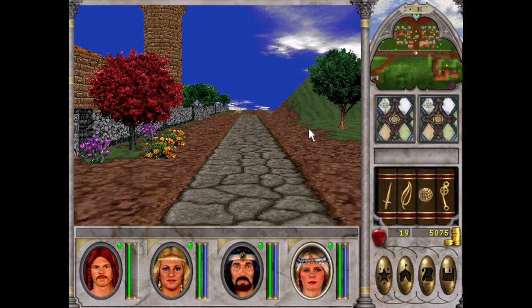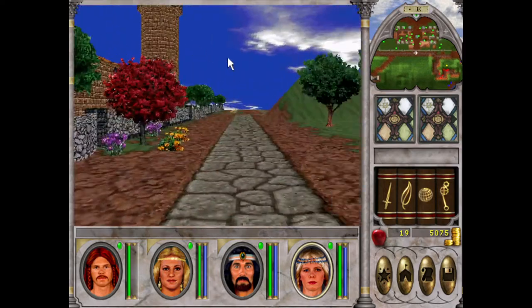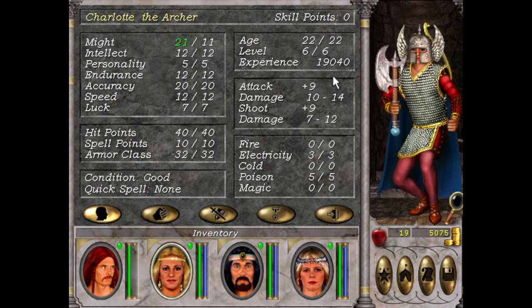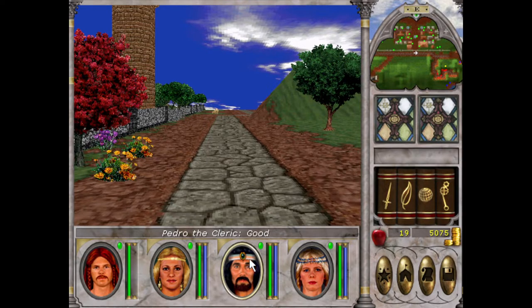Welcome back ladies and gentlemen to the sixth episode of the Modern Magic 6 playthrough. I am your host HueyPlays. In the last episode we cleared out the Abandoned Temple, cleared out and killed the Spider Queen. We leveled up, we're now all level 6, almost level 7 — which I reckon we might get once we clear out these mages, which is the aim for today.